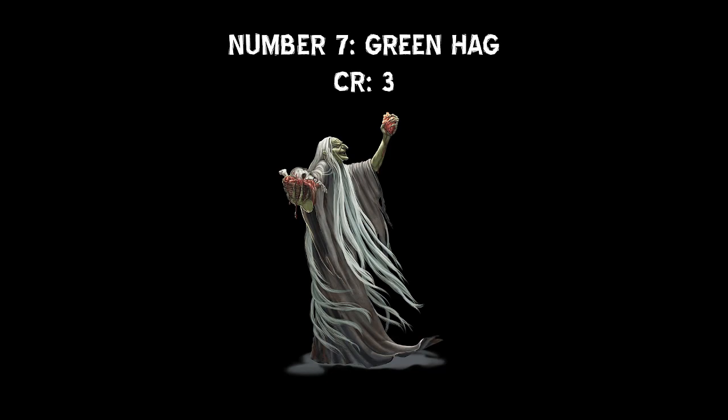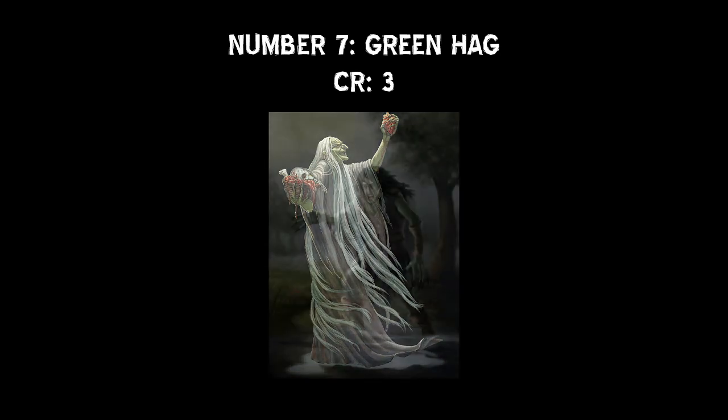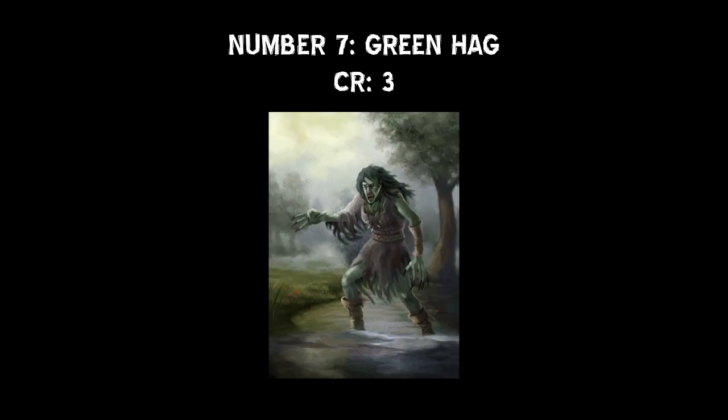At number 7, we have the Green Hag. The Green Hag is the weakest of the Hag line, but that doesn't diminish her usefulness both as an enemy and as a general NPC. The Green Hag can disguise herself using Illusionary Appearance, which has a lot of applications in Dungeons & Dragons. She can also turn completely invisible, leaves no trace of her presence as she moves, and can only be tracked by magical means, allowing her to either escape to fight another day or set up an ambush.